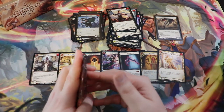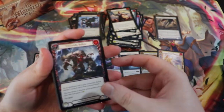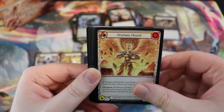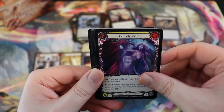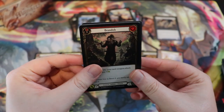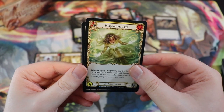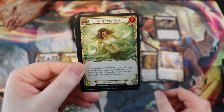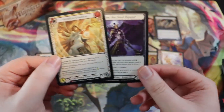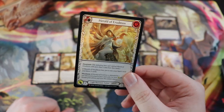I think we're due another foil majestic if I remember the pull rates. Last pack — let's see. We have Invigorating Light and then a majestic. I was hoping it wasn't Guardian of the Underworld — I've opened like 12 of those. It is the Herald of Erudition. One of the best cards for Prism — absolutely fantastic.